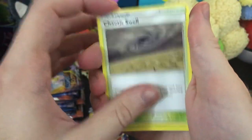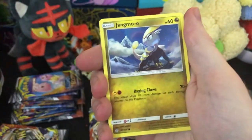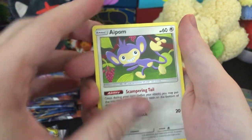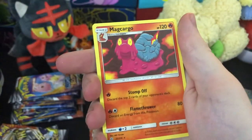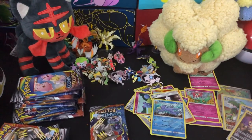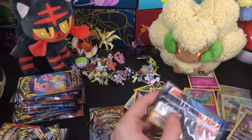Tropius. Togedemaru sitting on a log. We got Jangmo-o, Deerling in springtime, Golbat, Dedenne, Aipom presenting himself, Alolan Grimer in the grimy pipes. We got Magcargo. We got a Fairy Energy — wait, Alolan Grimer was the reverse? I didn't even notice. Wow, that was rough. I think that's the first time I've really screwed up that bad on the channel — that's really funny.